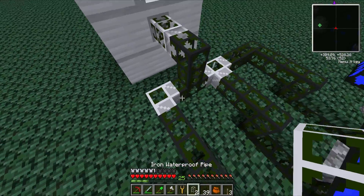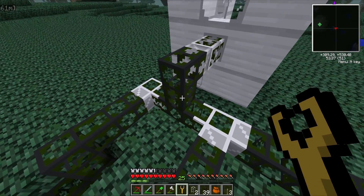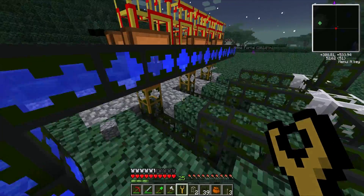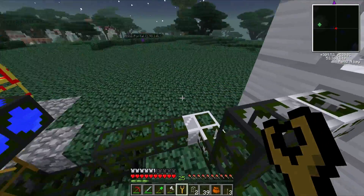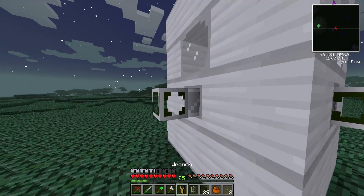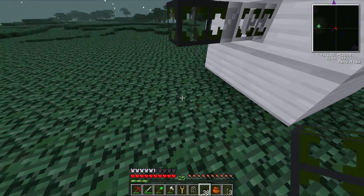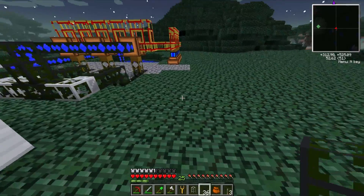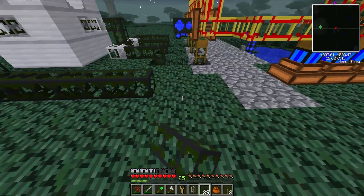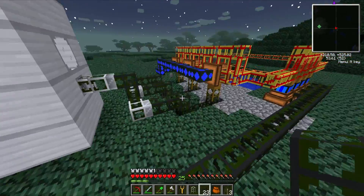So that will only go that way, and then those will only go that way - funnel together and go up and in. I hope that's how it's gonna work. I'll do the same here - I probably don't need these iron pipes here, but just for just-in-case's sake. And then I can just run this straight down here. I think that's it.